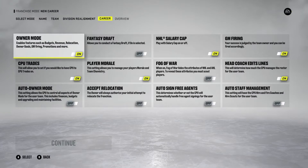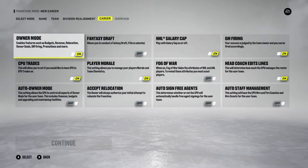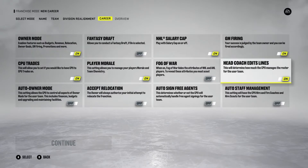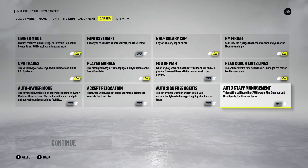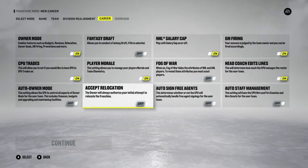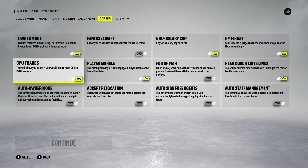Moving on to the career section, you have 12 different options to select here, whether they're going to be on or off. These consist of: owner mode, fantasy draft, salary cap, GM firing, CPU trades, player morale, fog of war, head coach edits lines, auto owner mode, accept relocation, auto sign free agents, and auto staff management.